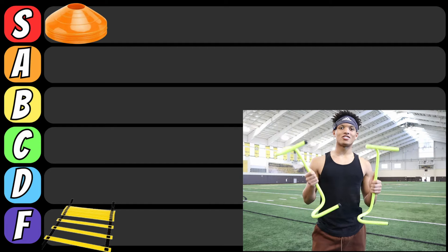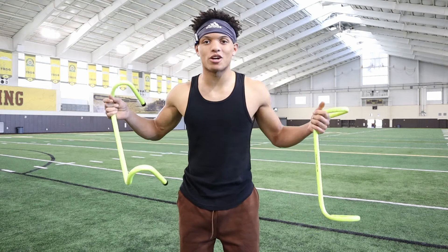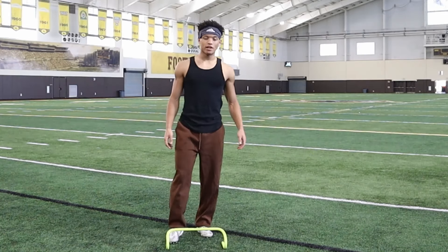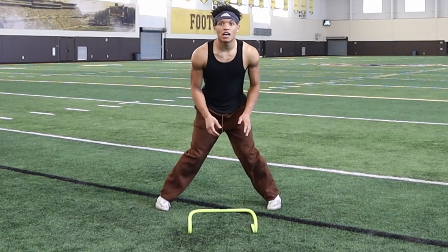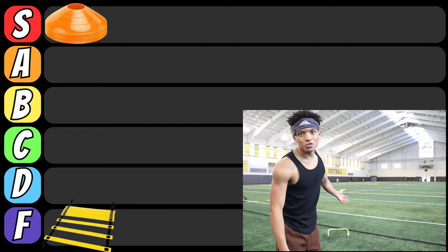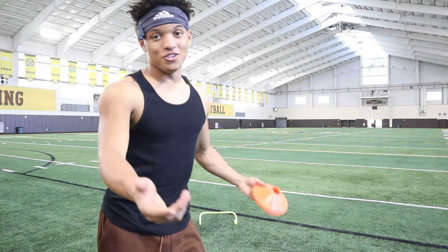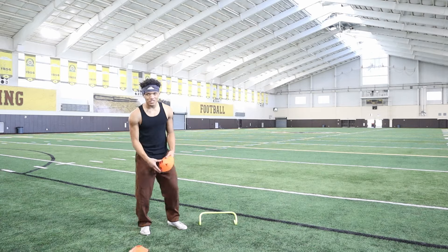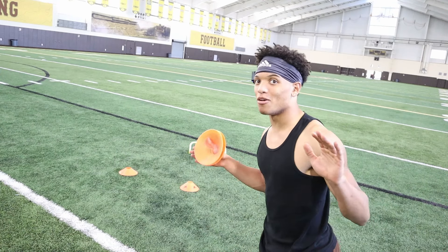Up next we got the little hurdles. The hurdles look cool, not gonna lie. But in all honesty, there's nothing you can't replace with a cone. There are a couple of different ways to use hurdles, but my favorite is for releases — when I line up as a receiver, the hurdle makes it super easy to visualize where a DB would be standing. But there's nothing you can do with a hurdle that you can't just do with regular cones. For that reason, the hurdle is going in the C tier — though it does look cool if you're recording, especially with cones set up alongside it.